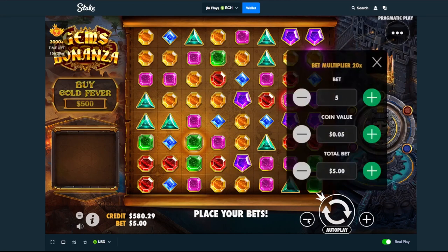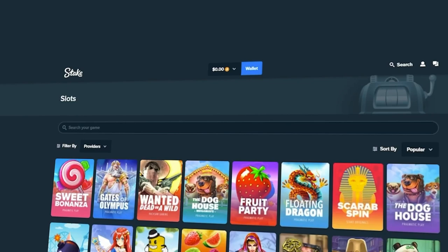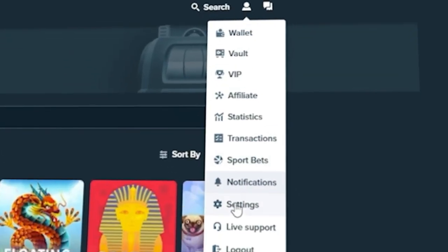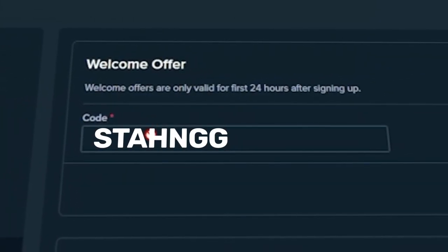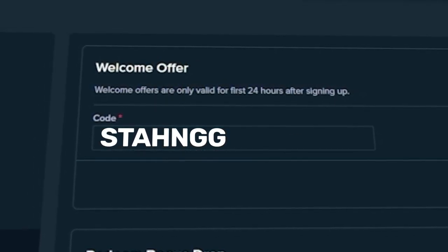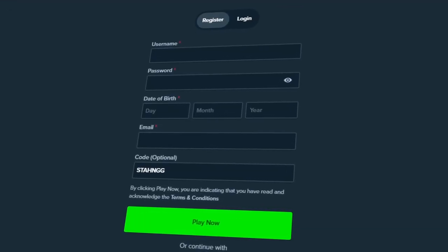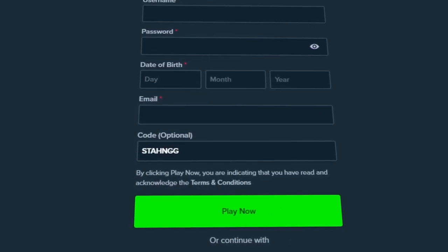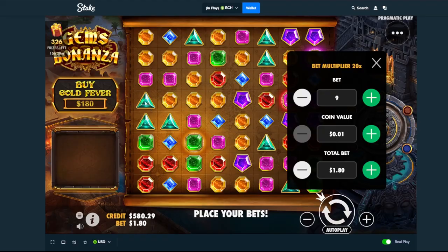Let's go down and send in our profit. Before we get back into the video — if you want to play on Stake and you are above the age of 18, you can support me by clicking the top right corner, going to Settings, then Offers, and typing in the welcome offer code: Stan GG — S-T-A-H-N-G-G. You can also enter it in the code optional area while signing up. By using code Stan GG you will get instant 10% rakeback. That's it — let's get back into the video.